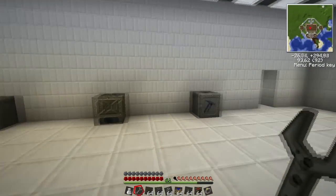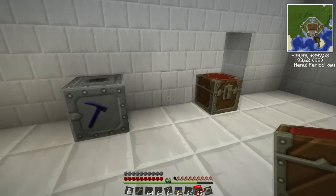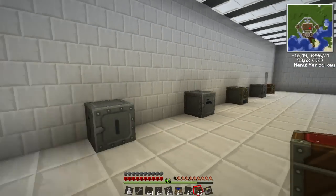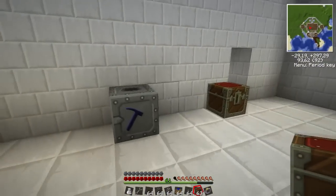Now what we want to do here is automate the whole process. I'm going to start by putting down a chest. This is going to be the input chest where everything's going to be put into. It'll go down the chain and come out at the end. I won't put the output chest yet, and I'll show you guys why later.